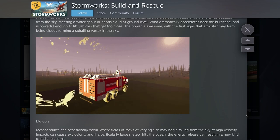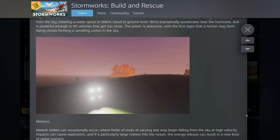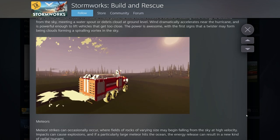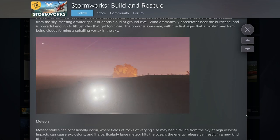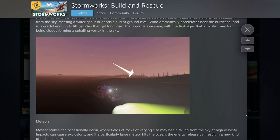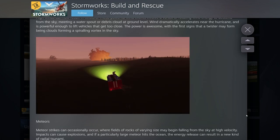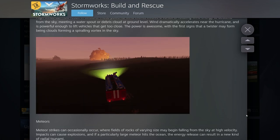Here's one I didn't expect: meteors. It looks like missiles raining down from the sky and exploding everywhere — still really cool. I'm curious whether it forms around the player and catches things on fire, like forests in the background. One neat feature: if a particularly large meteor hits the ocean, it can result in a tsunami, which I'm excited about.